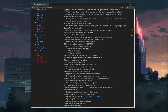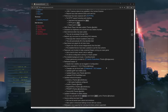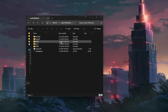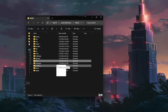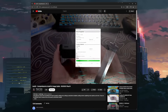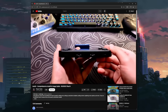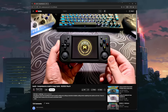A heads up about the installation process: this version requires a fresh install by flashing the SD card with the new image file. So if you use a single card setup or have your save games on your primary card, back these up before flashing. The installation follows the same steps as the previous version. If you are installing this for the first time and need help, please check out my MuOS guide linked in the description.